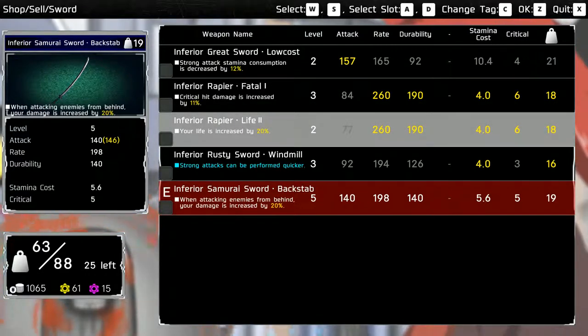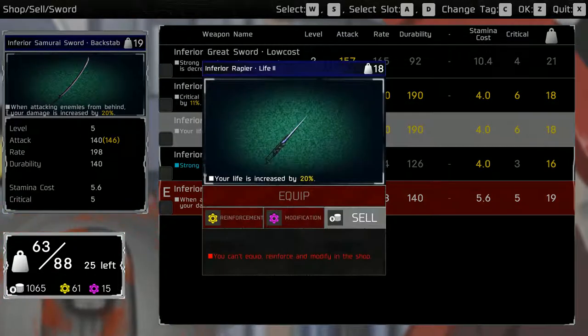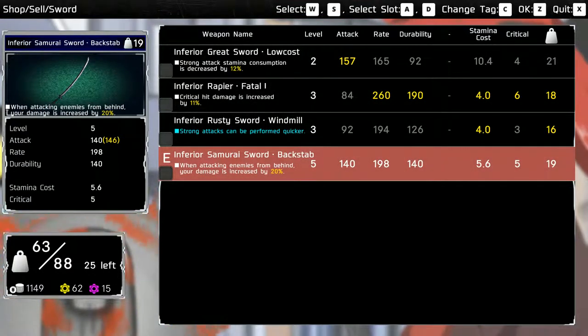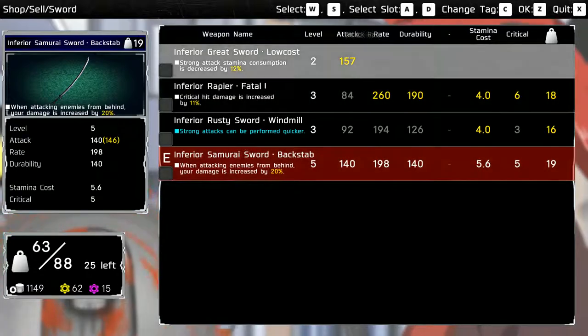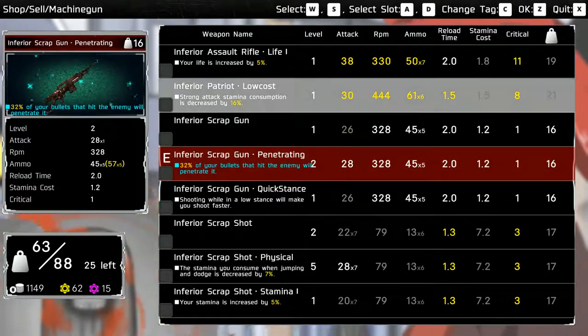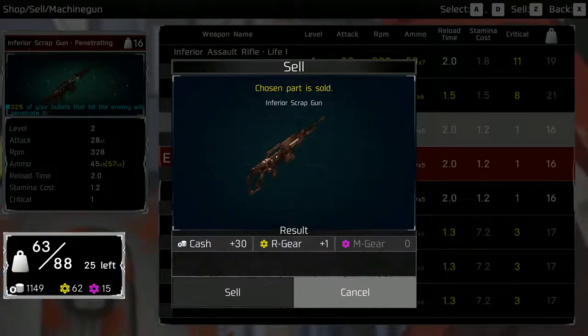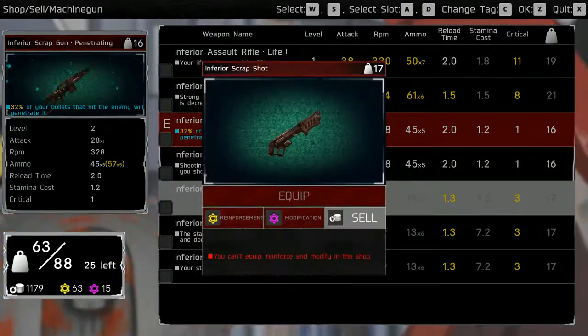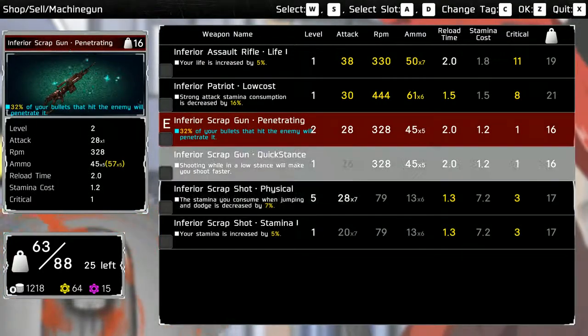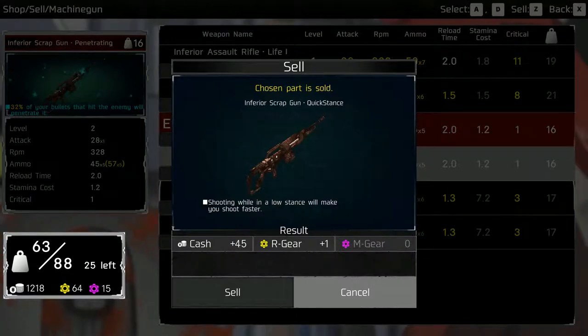Here's the part where it starts getting a little more complicated. I'm gonna sell the life rapier. I think I'm gonna hold on to the rest of it for now. The greatsword's interesting because we have an option of a different style of attack — so I'm gonna leave that. Crap gun — sell. Shot — sell. Quick stance gun — I don't think we need.